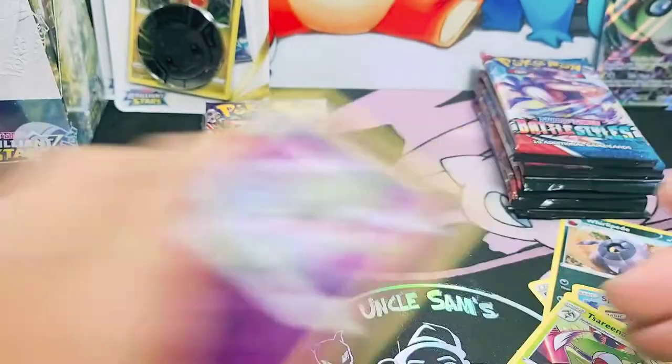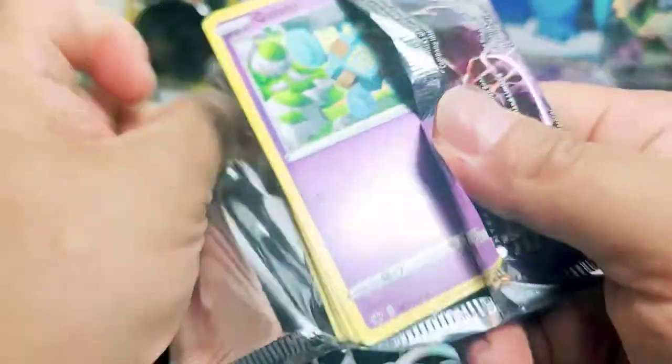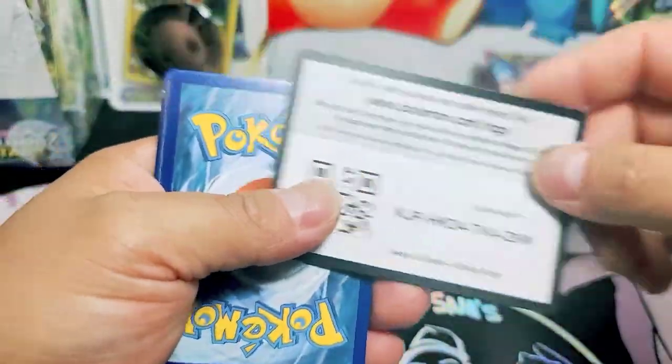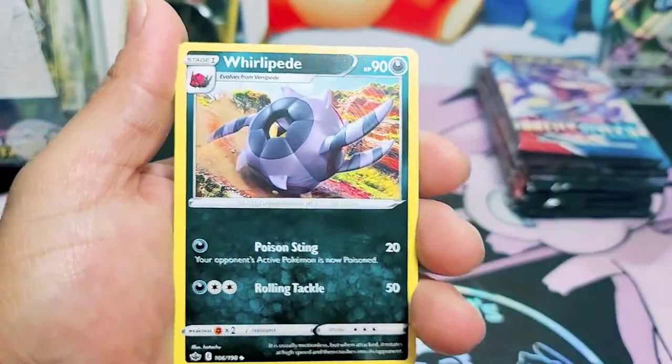What are we gonna chase with Chilling Rings? Well, we got our chase card at the beginning which is the shiny Snorlax. We got that one. Maybe we could pull another rainbow rare, maybe another golden card. Who knows? Something good - something good we're gonna be able to pull on this video.